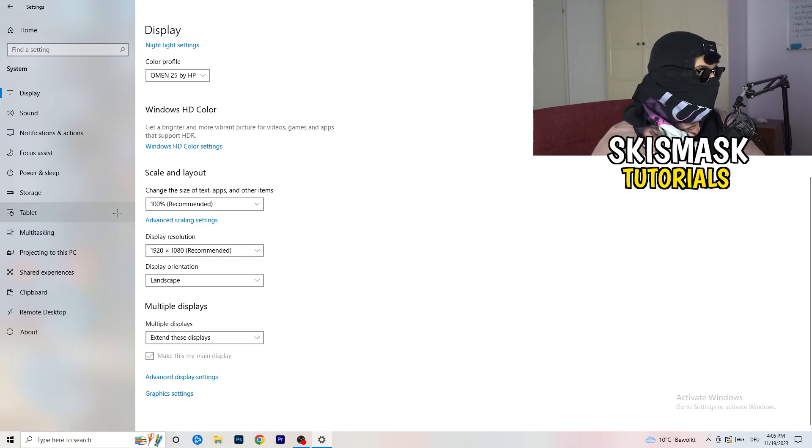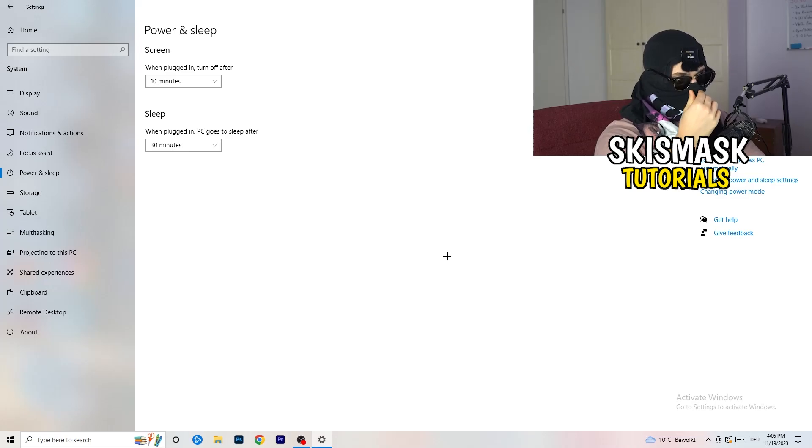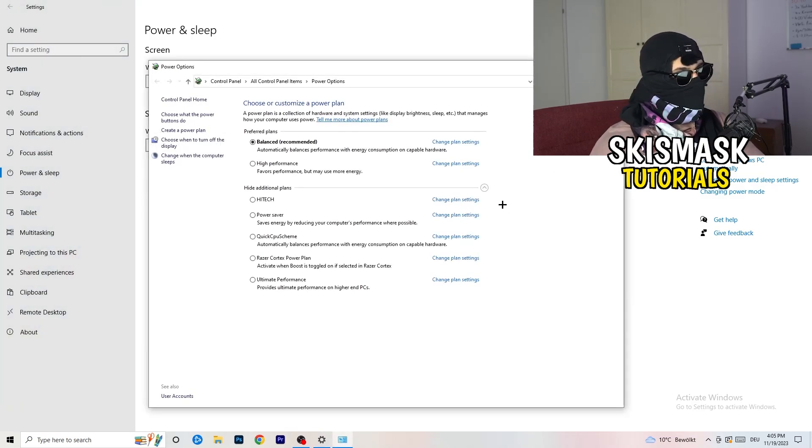Next, go to Power and Sleep in Settings, then click Additional Power Settings on the right-hand side. Click the small arrow to expand all available power plans. For me, Balanced works best, but it varies by PC. You need to check High Performance, Balanced, and Power Saver yourself to see which gives you the best FPS. Take your time testing each one — it will help you a ton.